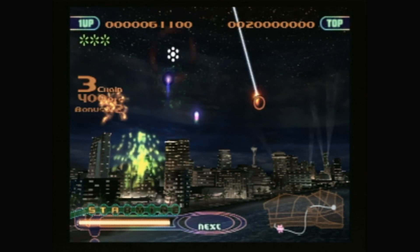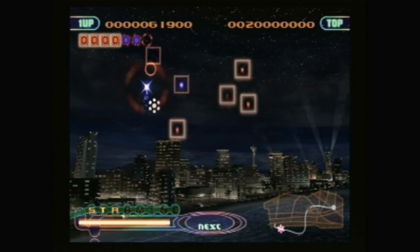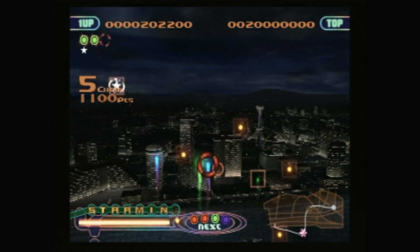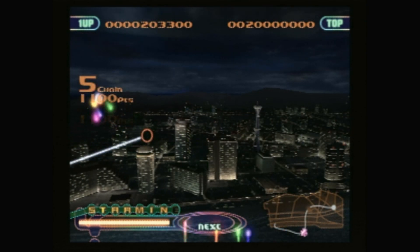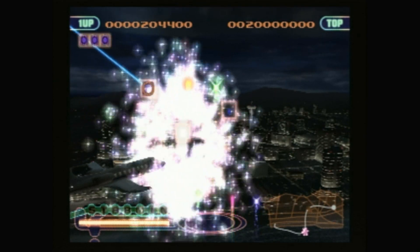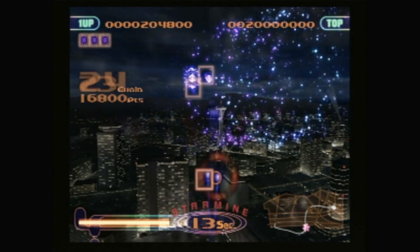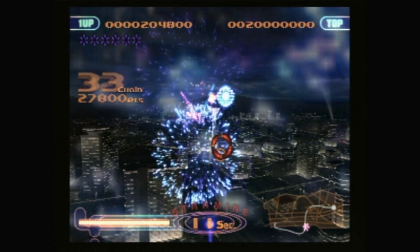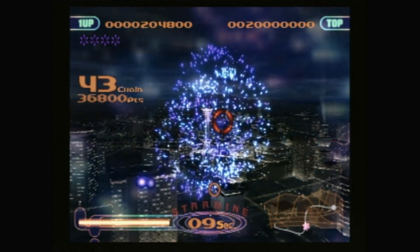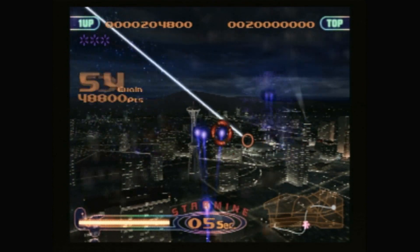Let me backtrack a bit. FantaVision — which has nothing to do with either the fruit soda or any vector graphics software for the Amiga — started out as a tech demo for the PS2, showing off just how awesome an array of fireworks can be under the power of Sony's new Dreamcast-stomping machine. And as with many shiny things that already have a good chunk of the coding done, it was soon adapted into a playable form and launched alongside the PS2 back in 2000. Right from the beginning, people were confused. They have been ever since.